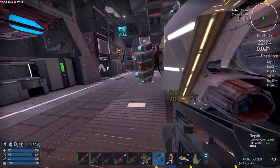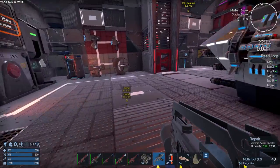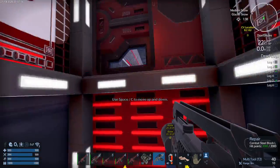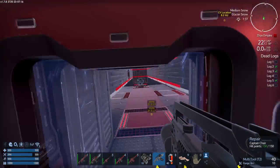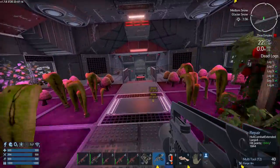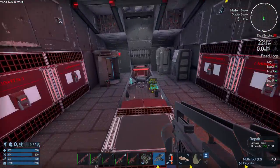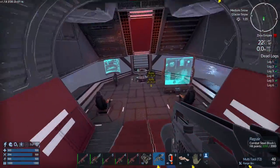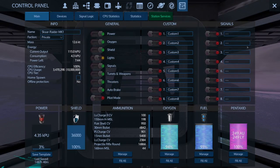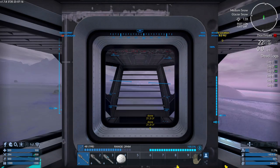I think before we risk the SV, what we could do is get the capital vessel in a bit closer so we don't have to run back and forwards. Just come in here. The capital vessel has got more than enough weapons to provide fire suppression.